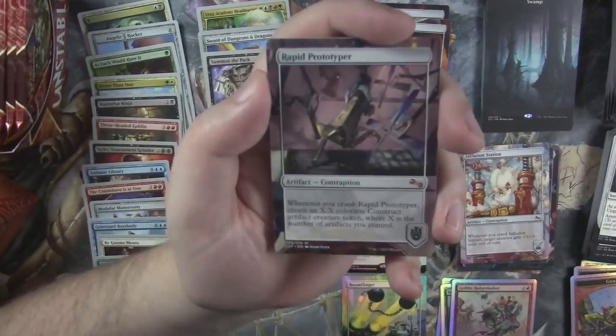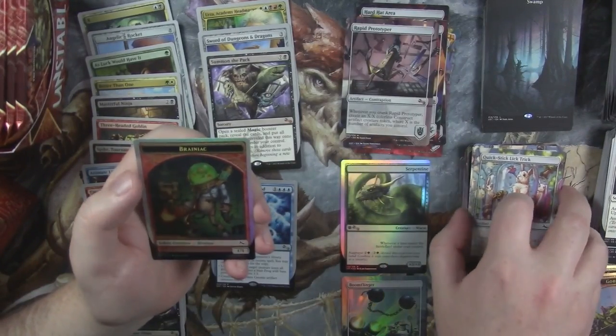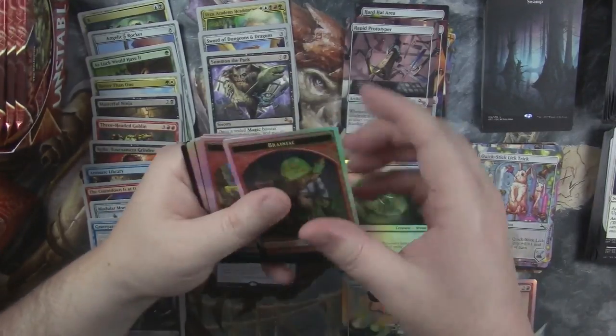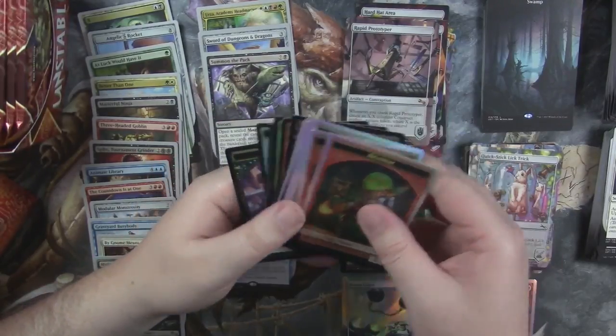Another mythic — Rapid Prototyper. So we did hit another mythic before the end of this side of the box. And we've got our Brainiac token. We hit all unique tokens — we didn't hit a single duplicate token on this side of the box. That's pretty crazy.